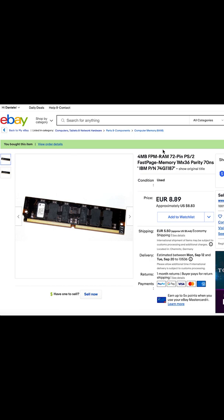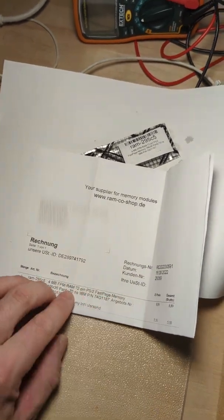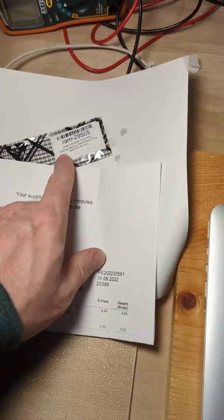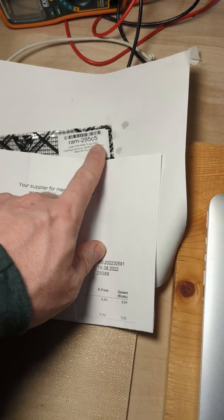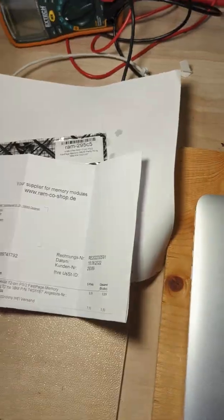But what I was able to find was 70 nanosecond PS2 memory from Germany for nine bucks, plus roughly six bucks of shipping. And we got some memory from Germany — aus Deutschland — 4 megabyte, 72-pin PS2, 70 nanoseconds.